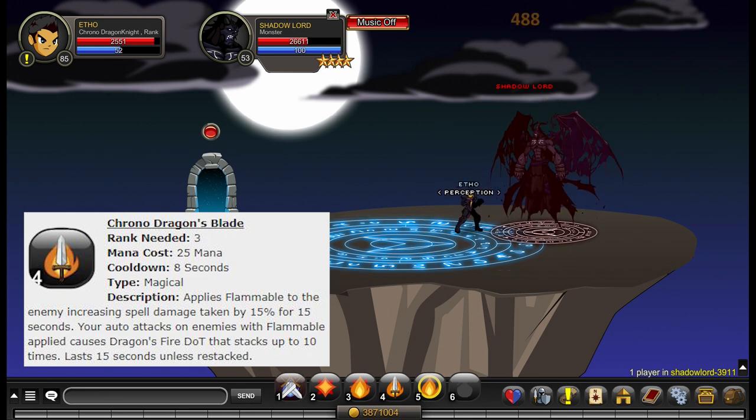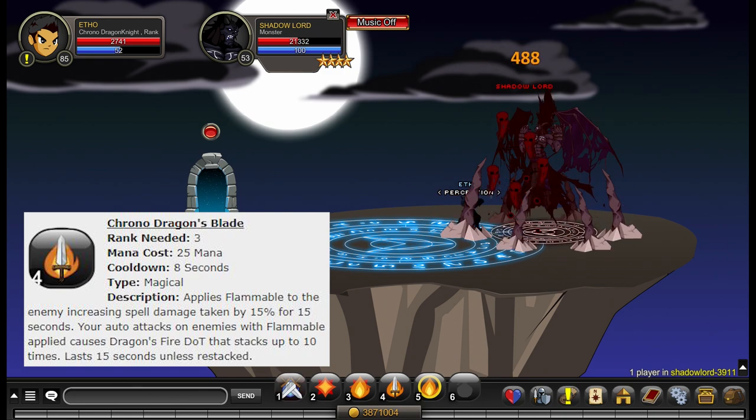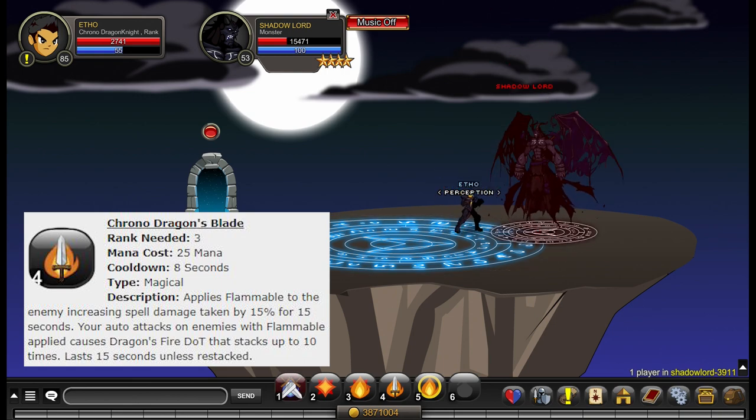That's 30 seconds total, but your auto attack sometimes has a bit of a weird cooldown with a two-second cooldown, so that might be 28 seconds. It's best to use it every 25 seconds if you're gonna bother timing it, but you could just use it every 15 seconds — it's probably not a big deal.